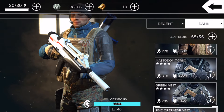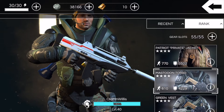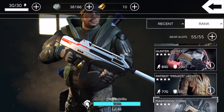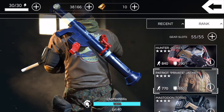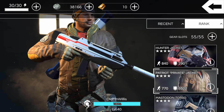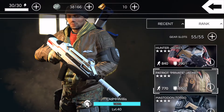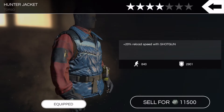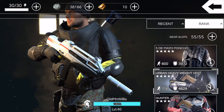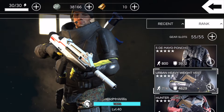PMC Operator Vest, protection against LMG and assault. The Green Vest, protection against assault. Got the four-star Mastodon Torso — I do have the four-star set, obviously very beefy. The four-star Patriot gear jacket — reload speed on LMG and Patriot. Then we got the Hunter Jacket, shotgun gear. The Urban Heavyweight Vest, just a step up from the other Heavyweight Vest.